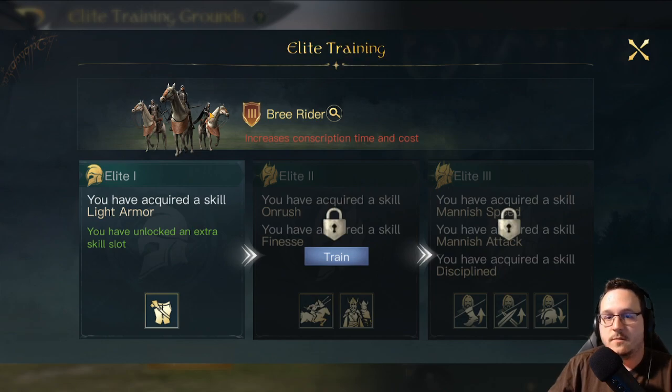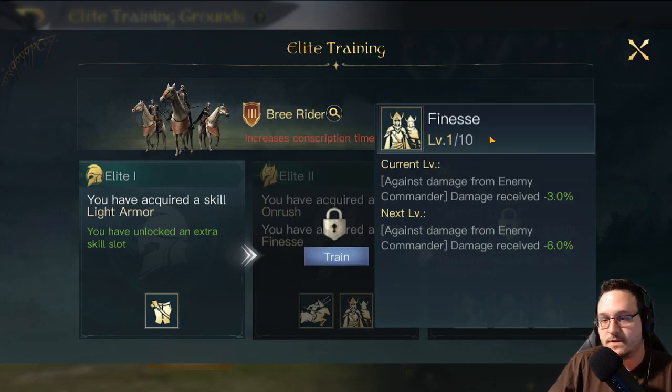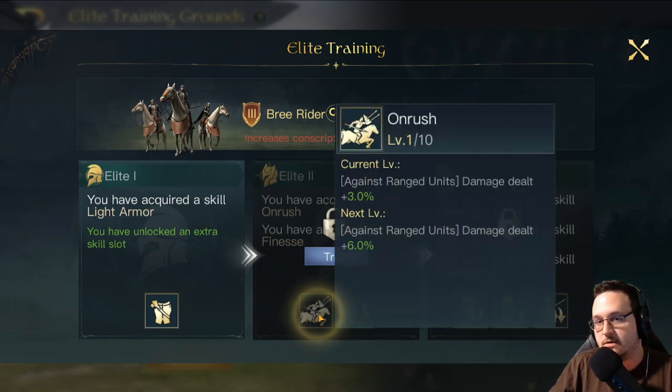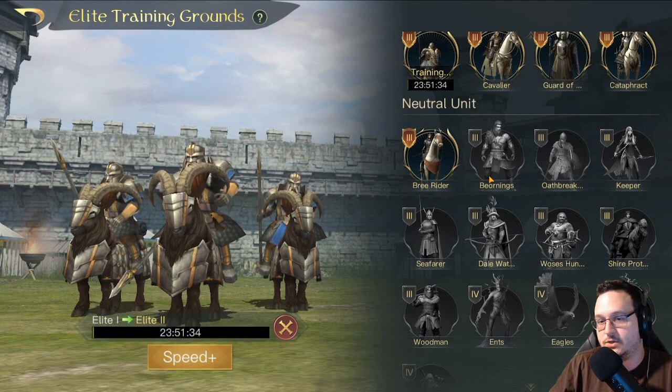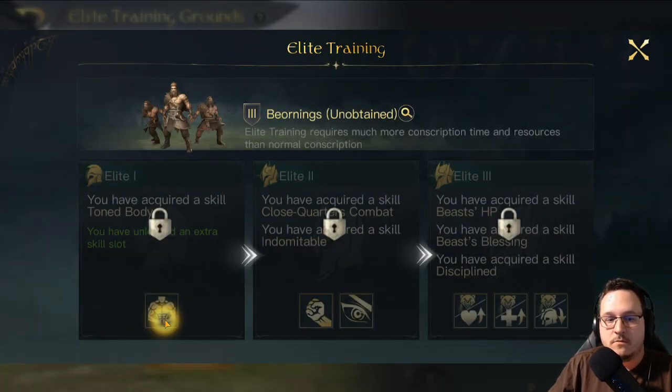Pre-Riders are a bit awkward in terms of elite skills — I don't think any one of these is definitively the best. It's going to completely depend on the metagame on your server. In general, the safest pick is probably Light Armor, as the majority of armies in this game are going to contain melee units, and there's no guarantee that your Pre-Riders are ever going to hit ranged units. That said, if you're using these on Aomer with his Unique that allows his mounted units to snipe ranged units, then Onrush becomes the obvious pick.